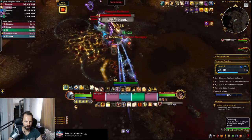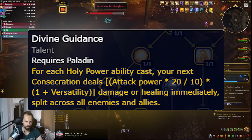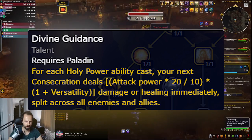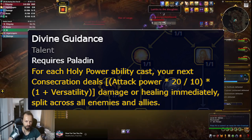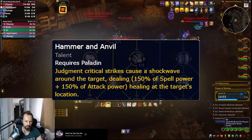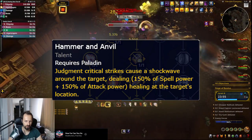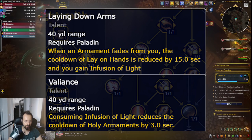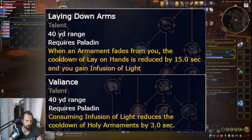There's more to the hero talents. A pretty interesting one makes Consecration do instant healing and damage based on Holy Power abilities spent before it, stacking up to five times. It didn't do a lot of healing — about 2.5% overall — but did significant damage, so it's a nice addition. Another talent spreads a little healing around your target on critical strikes with Judgment, which synergizes with the earlier talent where Judgment heals you and spreads healing to nearby allies. You also get a free Infusion of Light every time an Armament fades from you, and consuming Infusion of Light reduces the cooldown of your Armaments by three seconds.